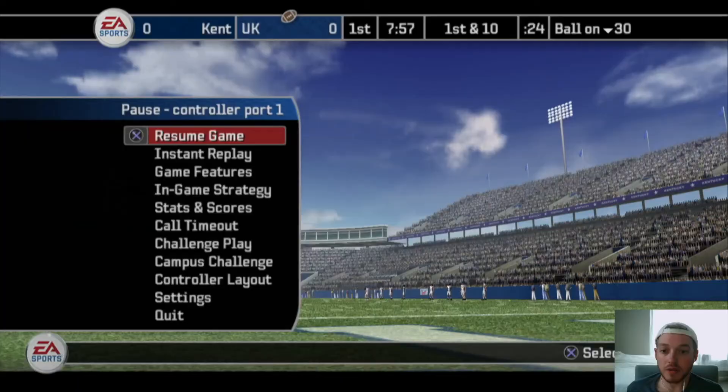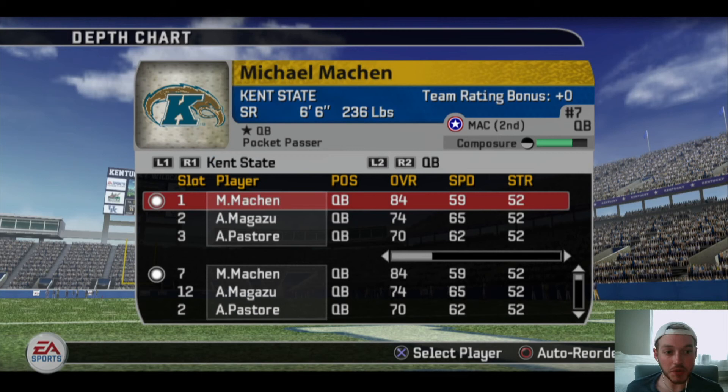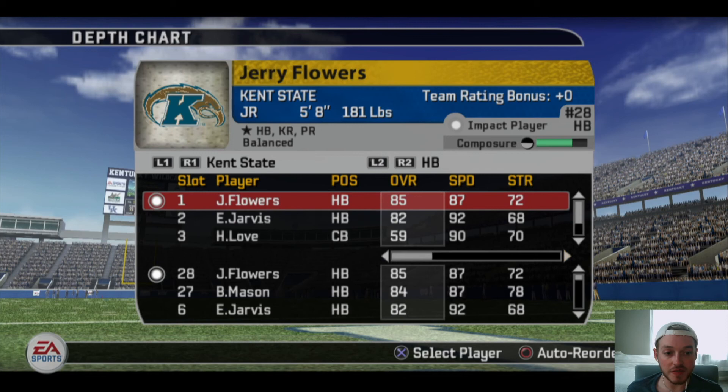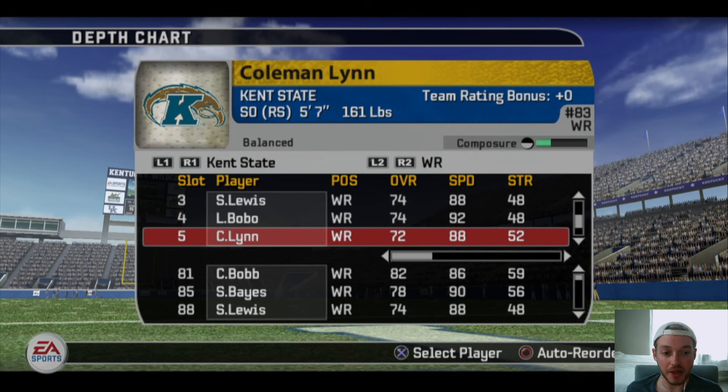Let's look at their depth chart to see what we're dealing with. They've got a quarterback, 84 overall, big guy 6'6" but not very mobile, so we shouldn't have to worry about him running. Running back is 85 overall, 87 speed — pretty good, small dude. Their top receiver is hurt, so other than that we just gotta deal with these guys. Not bad, but shouldn't be too much to deal with.